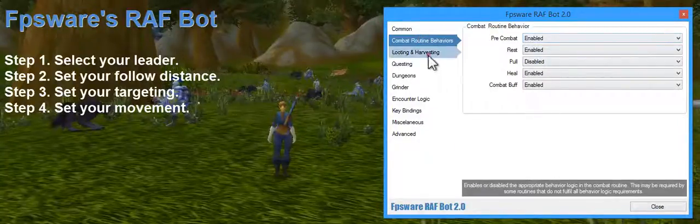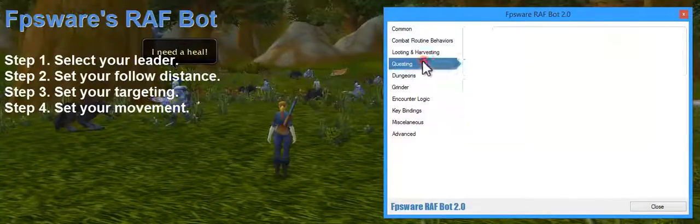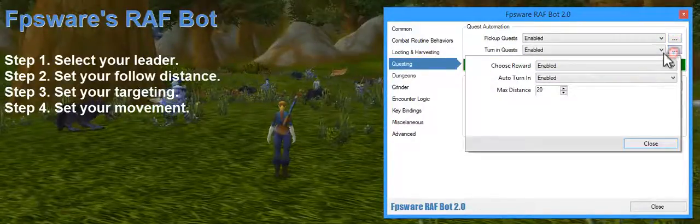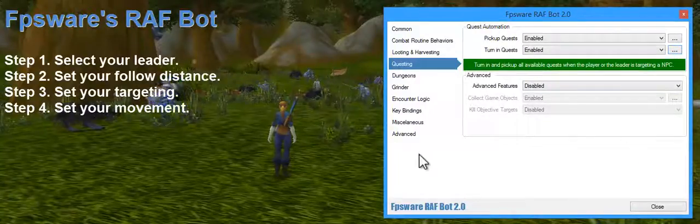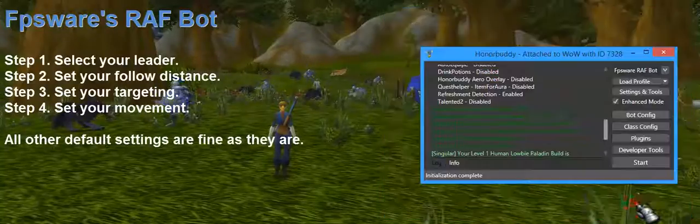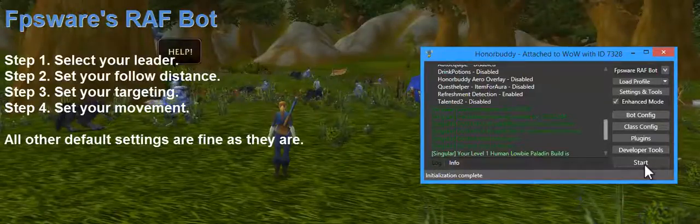All these settings are fine. Looting and harvesting — enable this however you want. No other settings need to be changed. Default settings are fine for the most part; we're going to leave the advanced settings as they are for now. We can now close our options window. Start HonorBuddy, and it will happily assist our leader.